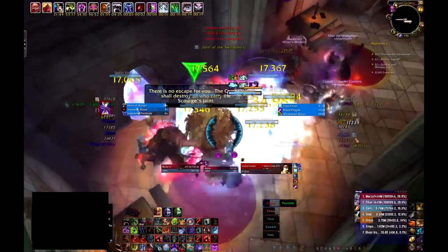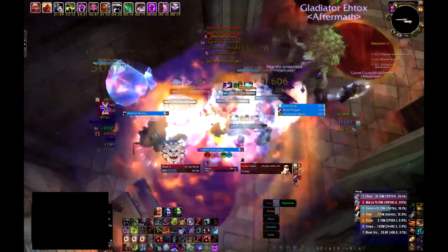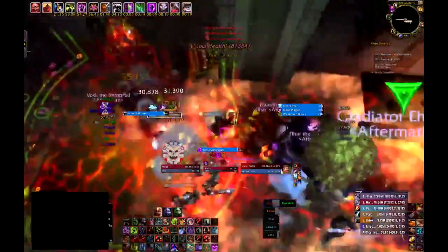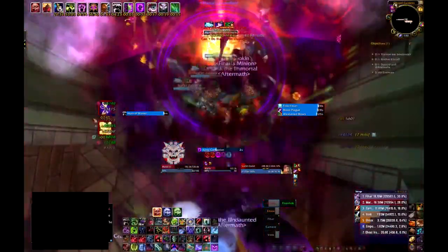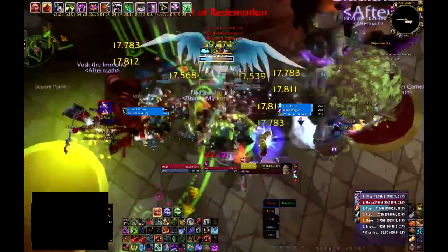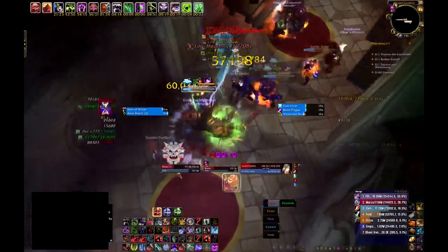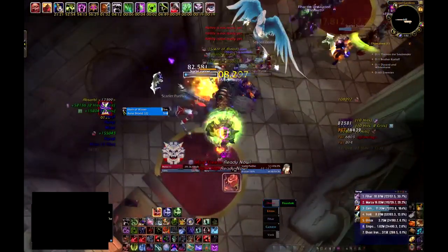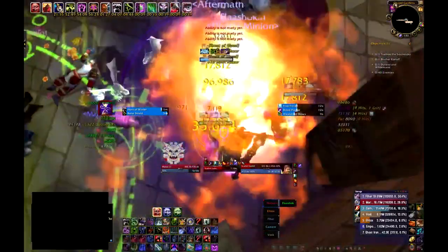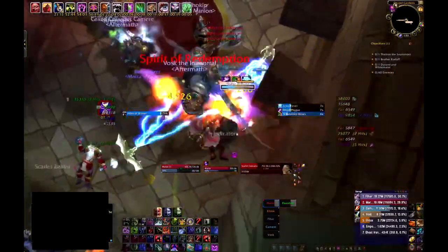This is possibly the heaviest damage pack you will find in any challenge mode. As the tank, I try to target the Zealot and get his heals — he doesn't do a lot of damage, but the heals will be nasty. All the DPS should be focusing the Scarlet Purifiers. The Purifiers will cast Cleansing Flame or Purifying Flame, which is a single target nuke on your tank for about 160,000 damage, and there are two of them in this pack. They also do Flamestrike, which does significant AE damage on the floor.